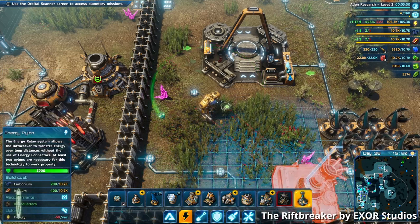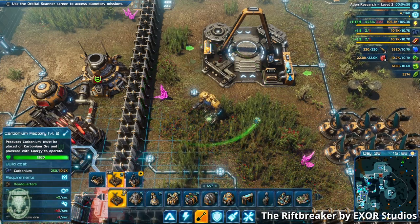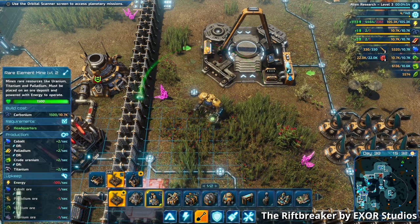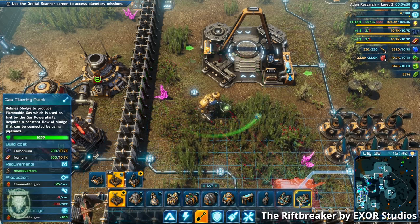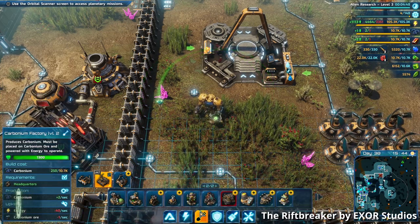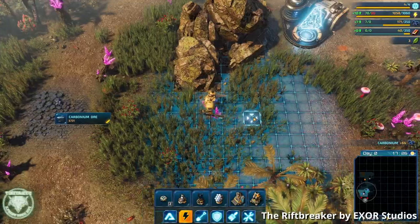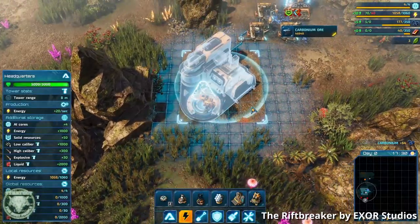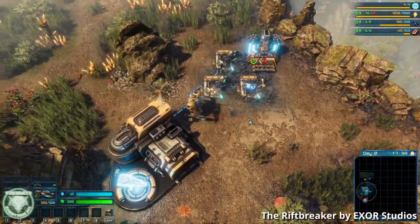After your initial training run tutorial that familiarizes you with some of the building and fighting aspects of the game, you suit up — that's figurative, because it seems like you're not actually inside the mech. But maybe you are, and at least on easy mode it doesn't matter. So you travel through this rift and land on a hostile alien planet and have to start setting up your base.